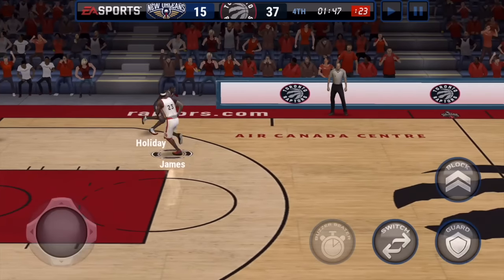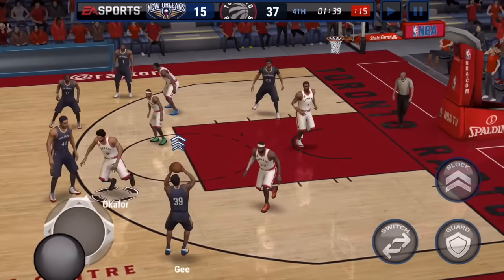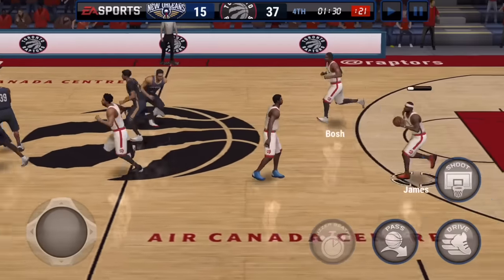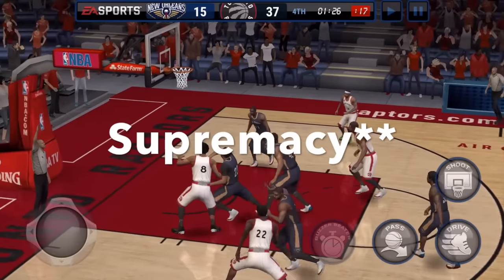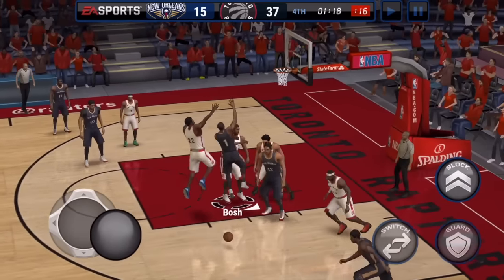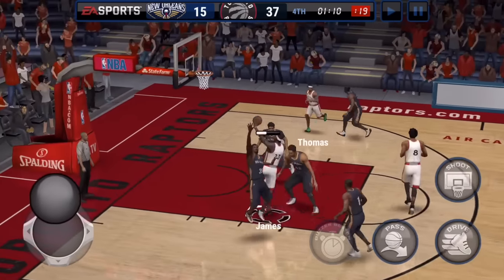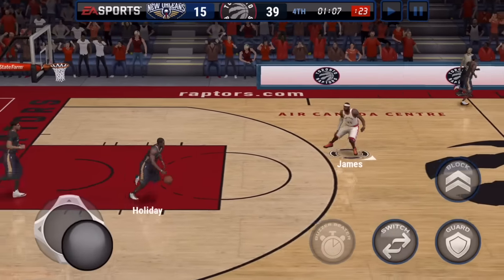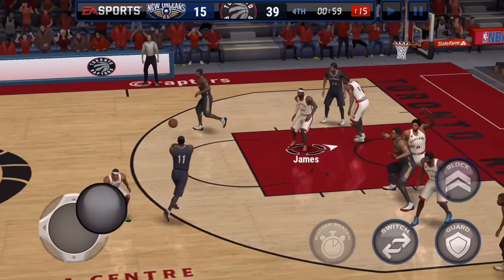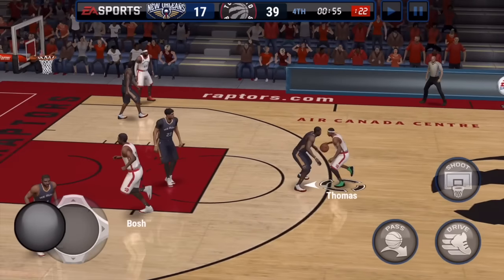LeBron goes up gracefully for another layup. This card has been so much fun — I dropped maybe 15 bucks on stamina and still have a thousand NBA Cash left for packs. It was really easy to get LeBron because they changed up the superlative event for the better — you can use the top five collectibles in offense or defense. In my other mobile game it's much harder because you need ten for each, but here you only need a specific five and can rotate the other five between sets. I got lucky getting LeBron pretty fast, and he's been playing great — one of my favorite players.